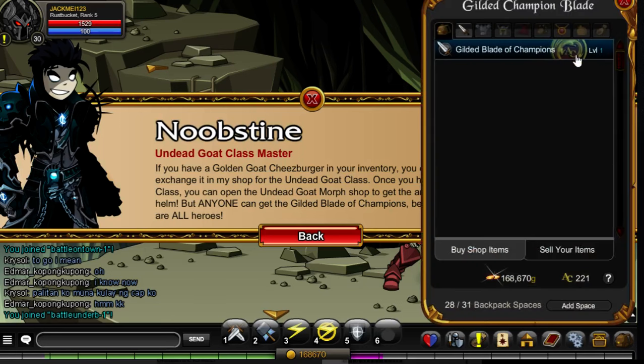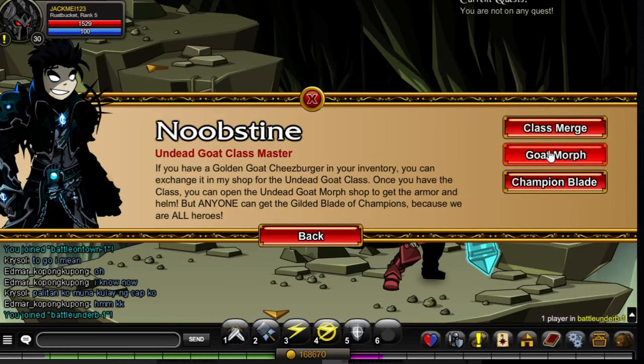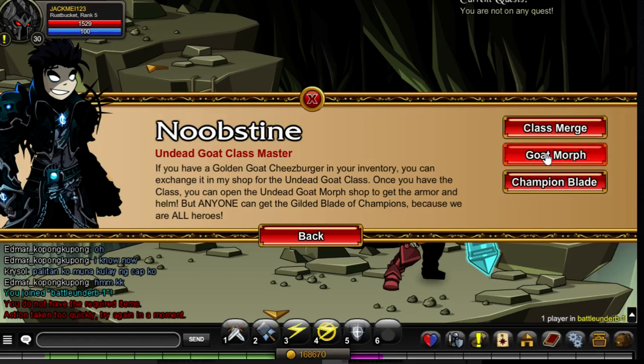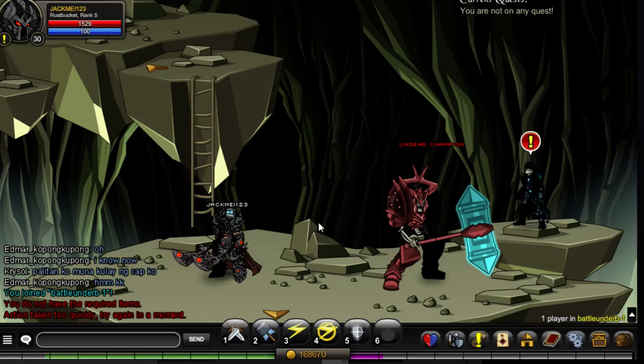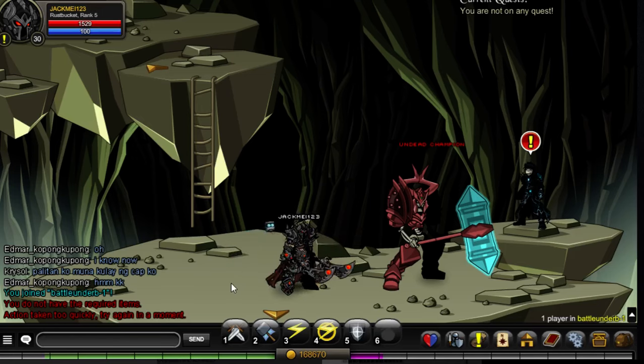In my moderator mode, if you just get the champion blade here, we're gonna do a class merge with the undead goat. You want the cheeseburger for this. Once you get the class, you have to go here, and after you bought the undead goat class, you unlock the goat morphs and then you have to buy those — the helmet, body, and armor — and then you'll be set to go and have the undead goat class. But I technically don't have it, so I feel sad. I really want it because it's a new class and it's free.